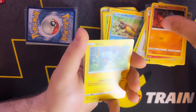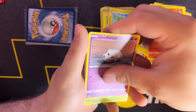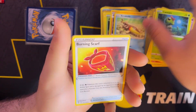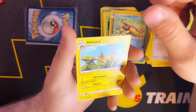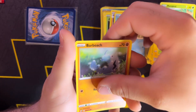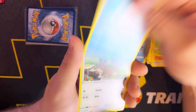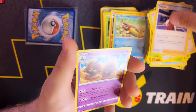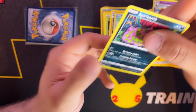A Rolycoly, a Shanks, a Litwick, Galarian Corsola, a Caterpie, a Burning Scarf, Heliolisk, Metapod, a Barboach, a Caterpie again, Galarian Mr. Mime, Scovet, Alcremie, and a Palossand — followed by a Spiritomb, very nice, rare.